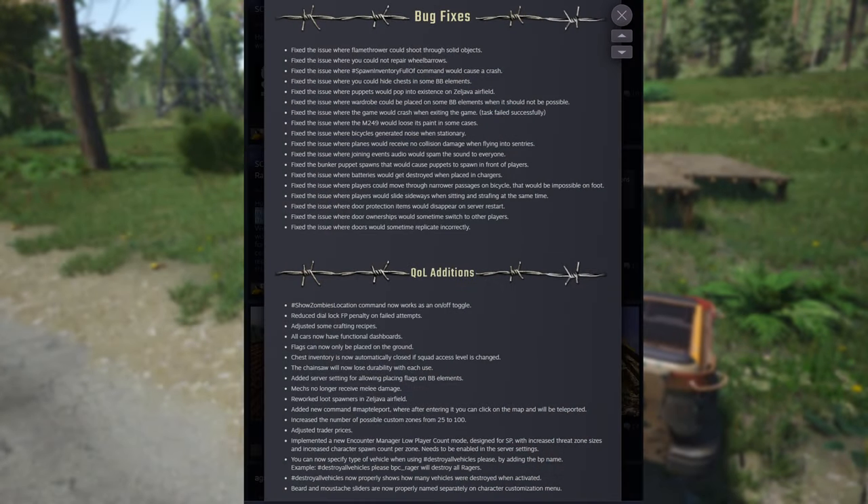We also got a good amount of bug fixes and some quality of life additions. You can pause and read through them — there's a good bit, actually. It was a pretty good amount of fixes. Unfortunately, nothing really significant as far as the puppets go. They've gotten rid of what people were calling Chumbawumba — the zombies kind of meandering towards you no matter where you go. Supposedly that's gone now, but it's just a band-aid.